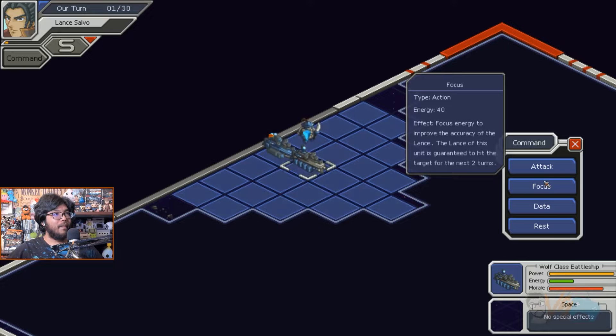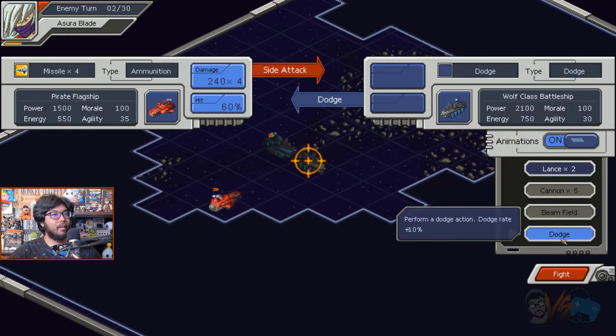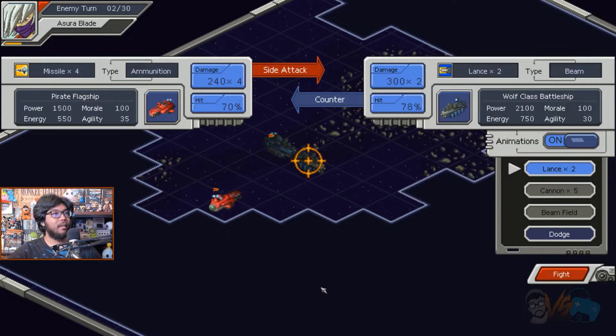Let's talk about the combat now. Each hero controls a unit called the flagship and commands other units that you've recruited. They move around the map as one and can be disbanded or trained for future battles. After confronting the enemy, you have the option to auto-battle, which simulates the outcome, or you can manually fight, which is way more exciting.